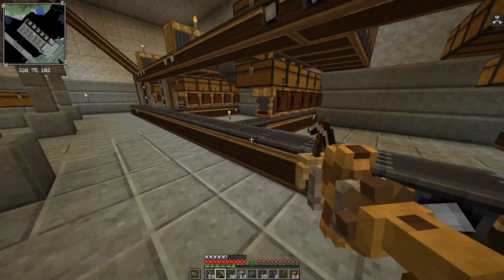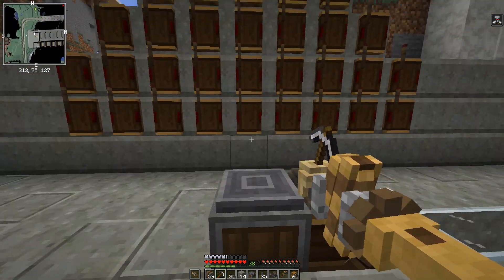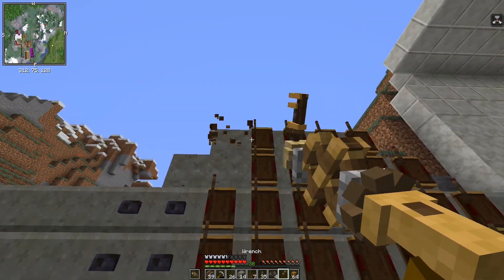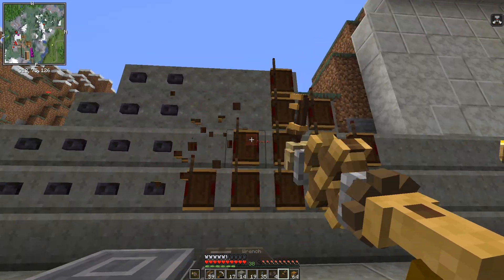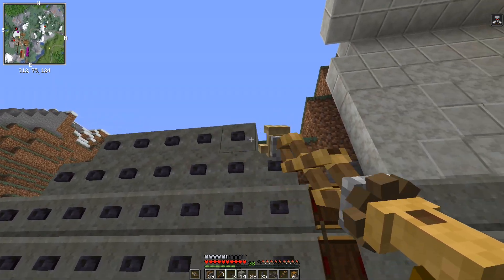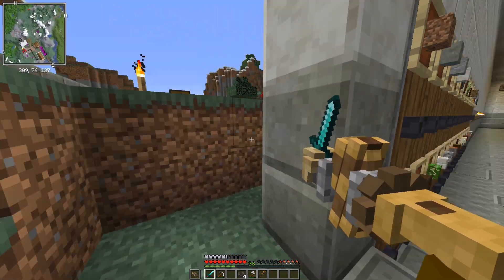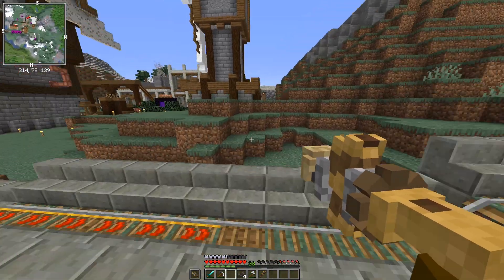I've changed the collection system — instead of making it in the center, I've made all of these go down one conveyor belt into this chute which follows this track over here onto this depot. What you see here is the place where you call for the item. Let's say you wanted a stack of wood — one of these buttons will have an item frame behind it with the picture of wood in it, and you'll click it and it'll come all the way over here.